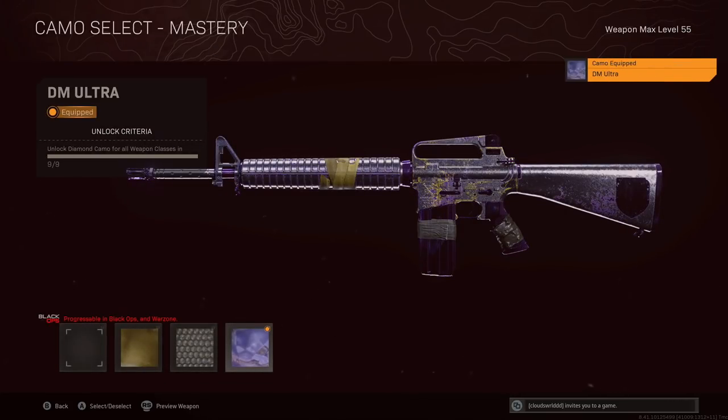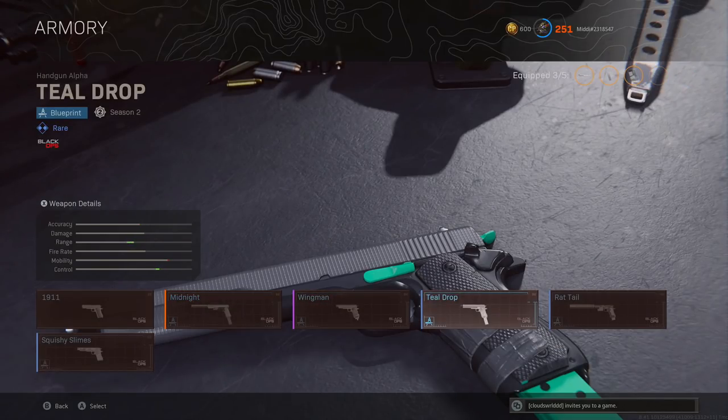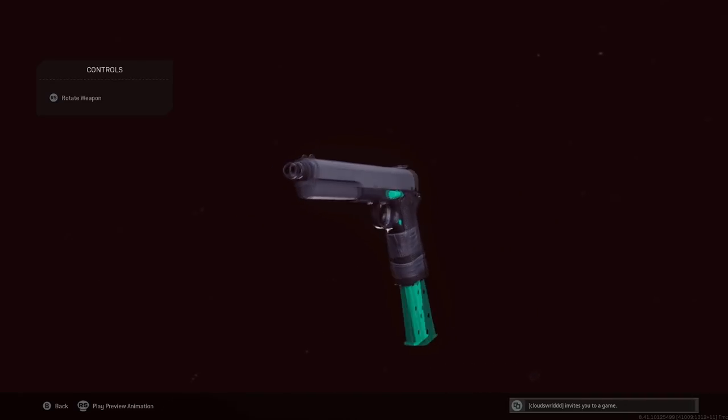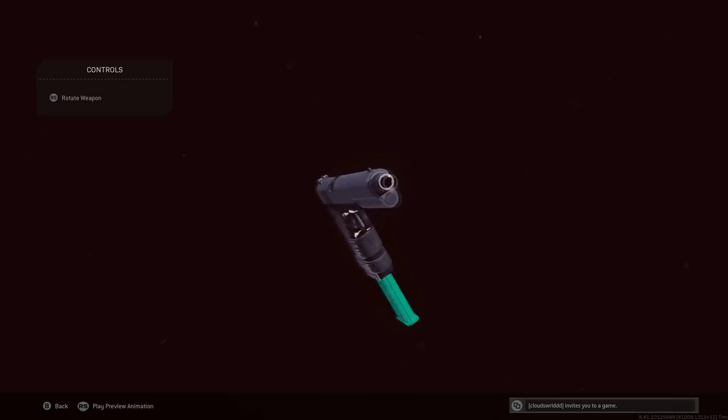The seventh Blueprint is the Teal Drop for the 1911 Cold War pistol. It doesn't look too bad — quite unique actually. I can't remember how you originally get this one, so if you guys know, leave a comment. I'm pretty sure I've got about 90% of these guns anyway.